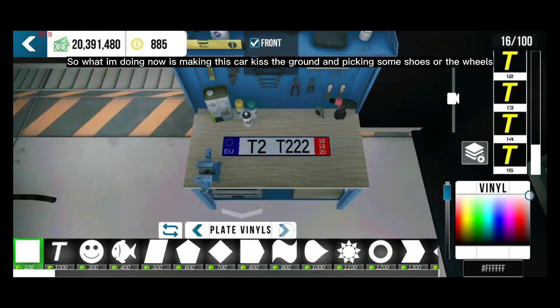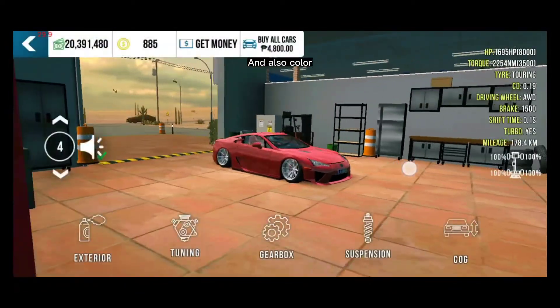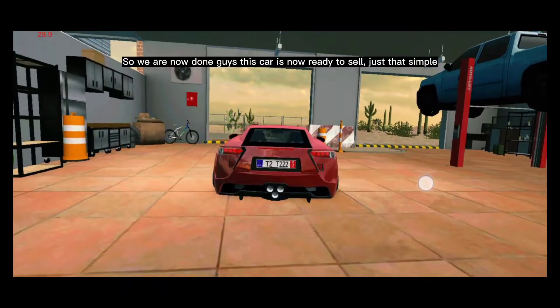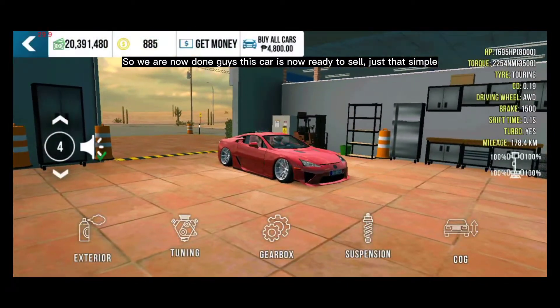So what I'm doing now is making this car kiss the ground and picking some nice shoes for the wheels, and also the color. We are now done — this car is ready to sell, just that simple.